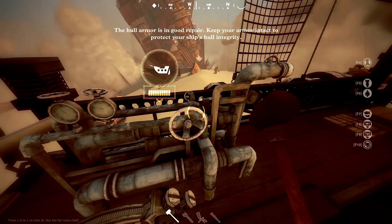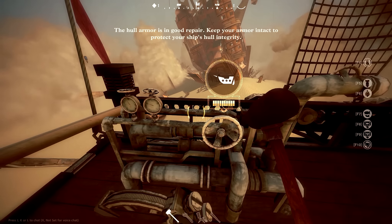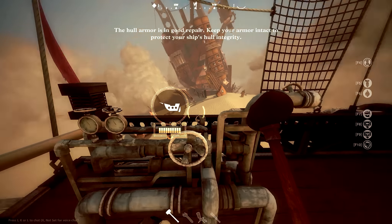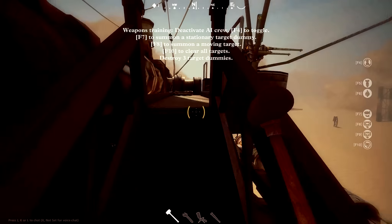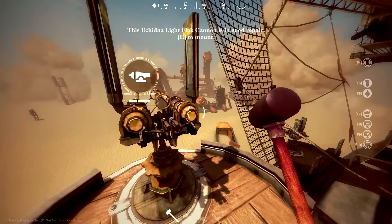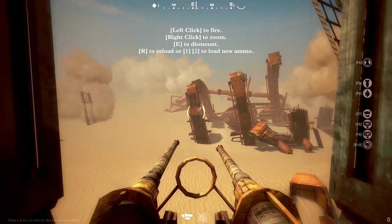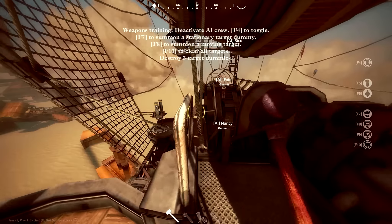So this is the ship, and the layout really alters and changes depending on what ship you use. This just happens to be my favorite ship and therefore the one I'm showing you. So this right here is the main engine. We've got two extra engines down here — it's important to keep these guys up.